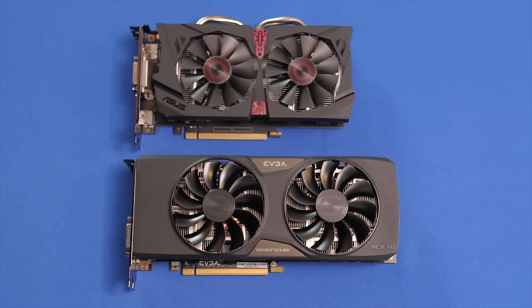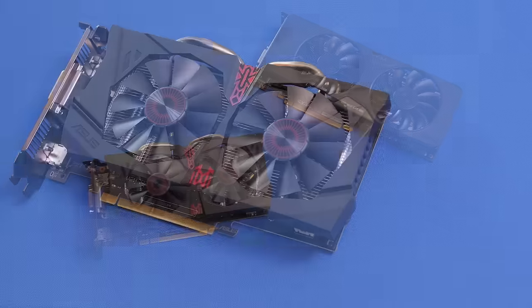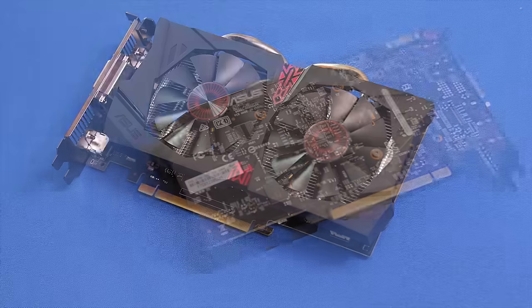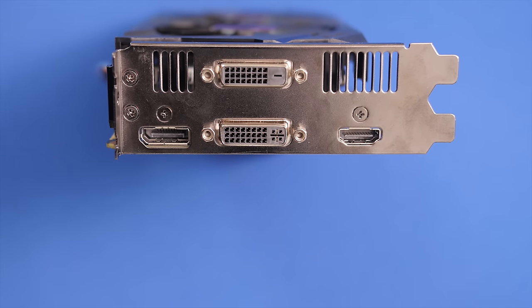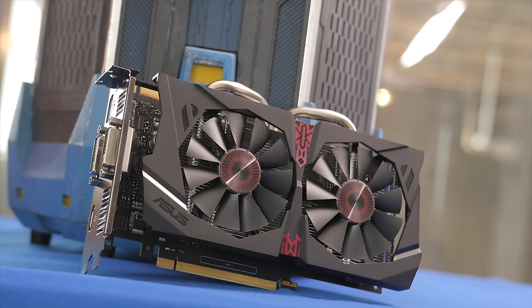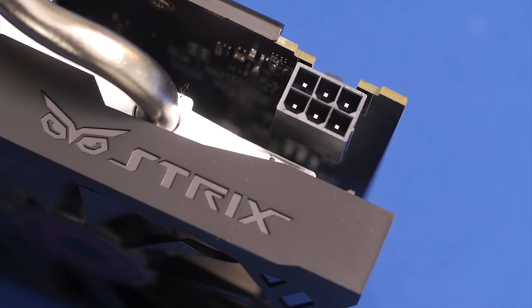Now, benchmarking and performance. Here I have not one but two graphics cards — one from Asus and one from EVGA. The Asus 950 Strix is $10 cheaper on Amazon at $170 and features a stock memory setup with an advertised boost clock speed of 1355 MHz. The Strix features dual DVI out, DisplayPort, and HDMI on the back, and is a compact design with a smaller heatsink and smaller fans. It also features 6-pin power and a nice flat matte black PCB on the back of the card.